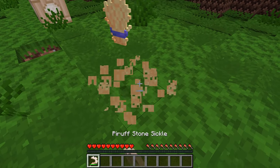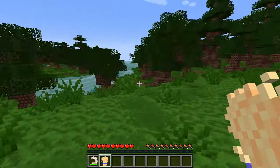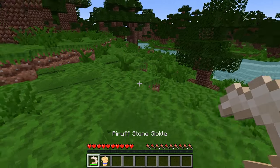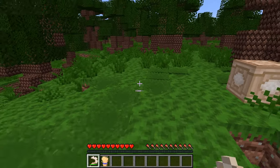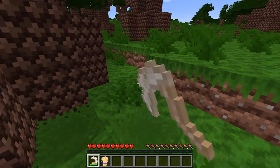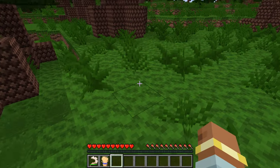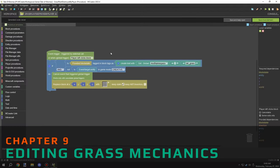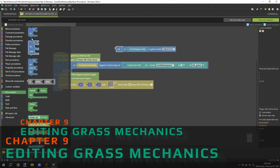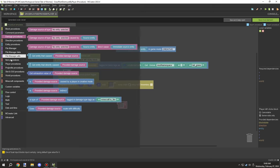I tested the mechanics to confirm it worked without Silk Touch, and with Silk Touch it drops the block itself. I was pretty happy with that part. I eventually found the grass procedure by searching for anything with 'grass' in it, and I found the procedure I needed. I needed to test for Silk Touch there and call it 'sickle' in the tag.